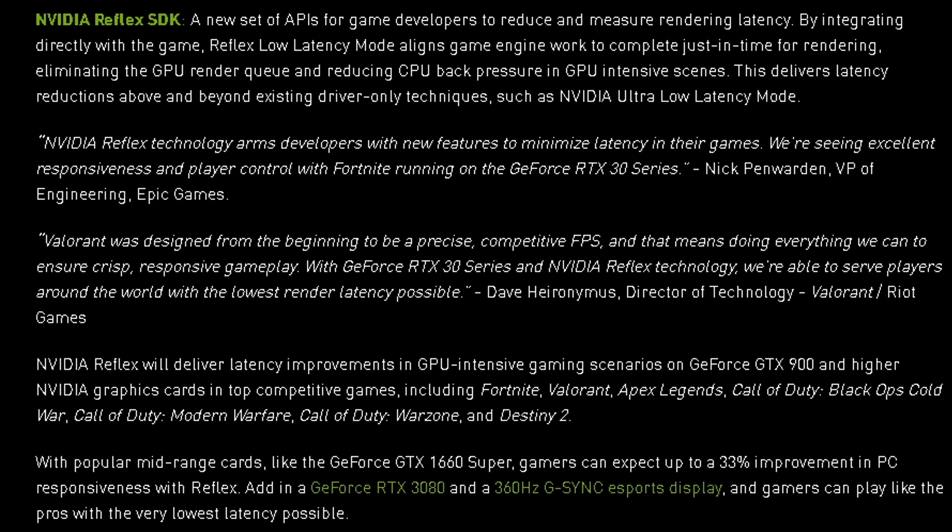NVIDIA Reflex will deliver latency improvements in GPU-intensive gaming scenarios on a GeForce GTX 900 or higher. It gives a list of top competitive games, including Fortnite, Valorant, Apex Legends, Call of Duty Black Ops Cold War, Call of Duty Modern Warfare, Call of Duty Warzone, and Destiny 2. But wait — where's Counter-Strike Global Offensive? You can't talk about competitive FPS without it. I'm going to assume this is not the full list of games and that there are probably more games this is compatible with.